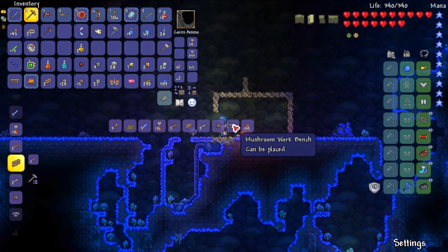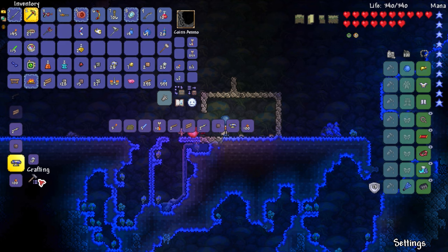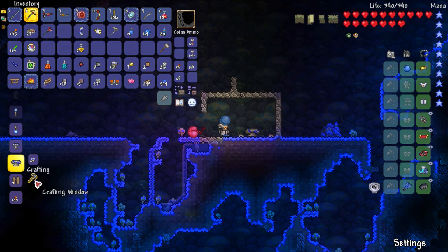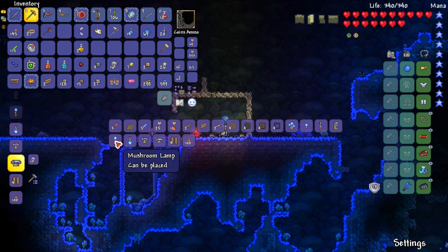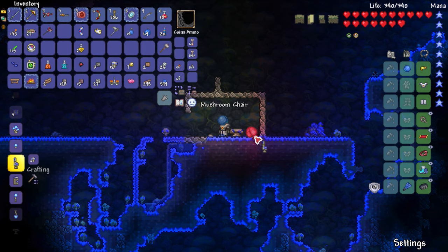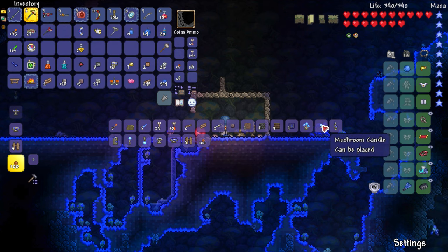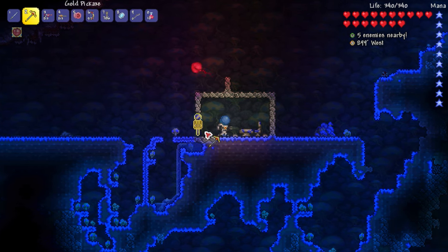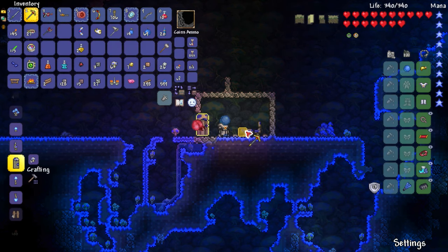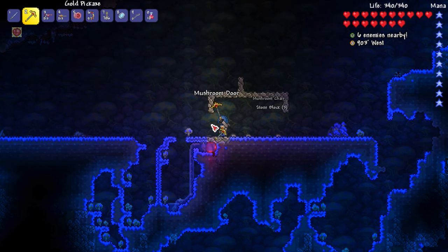Let me place down the mushroom workbench and make a chair. There's a mushroom lantern, mushroom lamp, mushroom table, mushroom workbench — and there is a mushroom chair! Four mushrooms, perfect. Now this is going to be his room. Can I make a mushroom door? I can! Oh my gosh — there's a mushroom at the top of the door. Let me turn off smart cursor and put the door on this side, closer to the elevator.